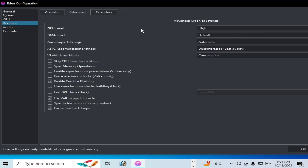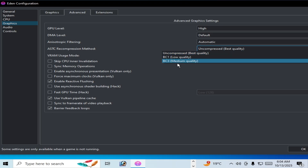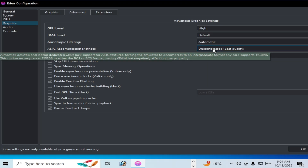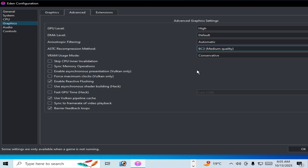Reason number eight: go to Emulation, Configuration, Graphics tab, then Advanced tab. Here you can see the ASTC compression method. If you select the default option, you may face crashing while playing games in Eden emulator. You can use BC3 medium quality or select high quality and click OK.